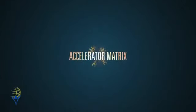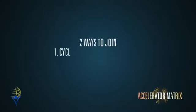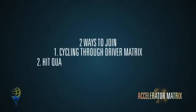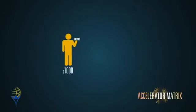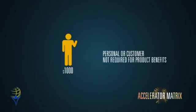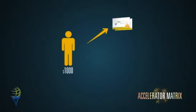Now let's look at the accelerator matrix. There are two ways you can join: you can earn your way up automatically by cycling through the driver matrix first, or you can just hit the qualification standards from the start. To join the accelerator matrix, there is a one-time membership fee and product sale of $1,000. This sale can be personal or made to an outside customer. When you qualify at this level, your sponsor will earn a direct sales commission of $100. Upon joining, you will receive your business ID and business certificate, which allows you to qualify for and join the 2x3 accelerator matrix in the next available position following your sponsor.